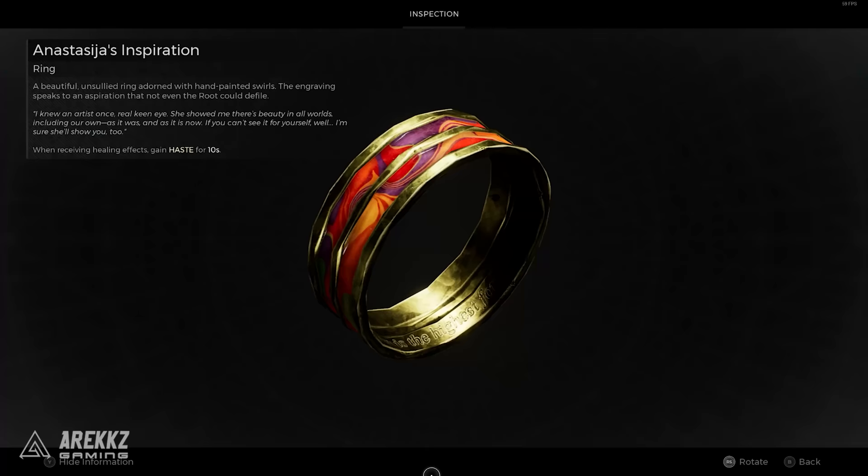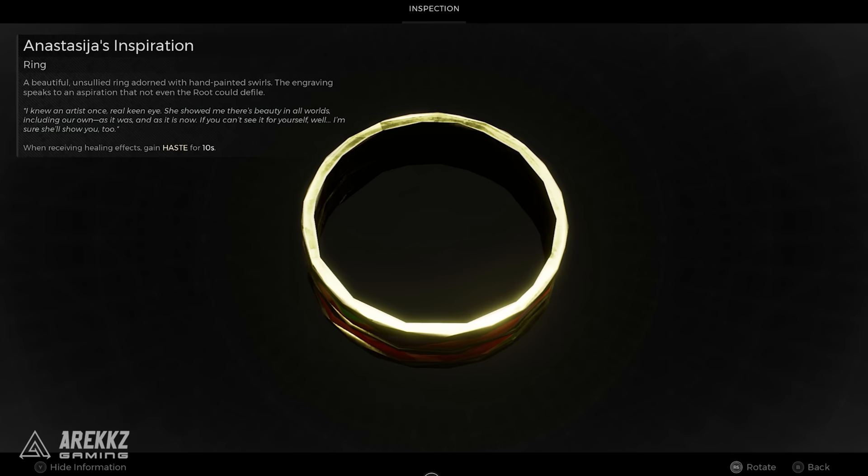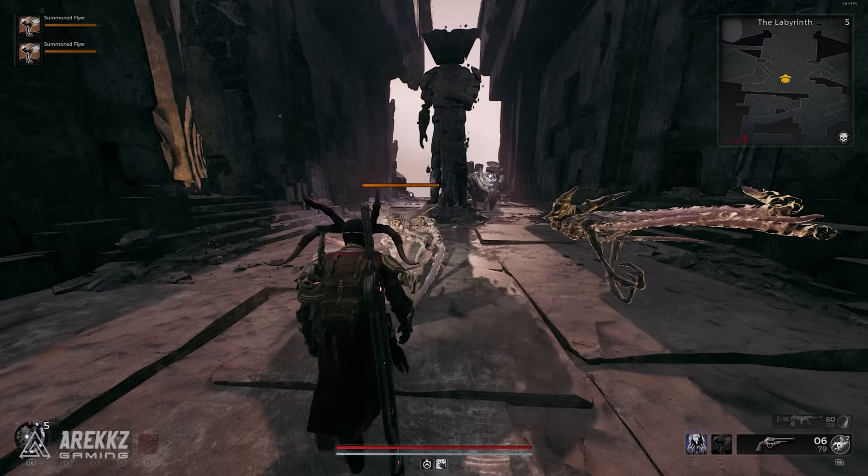However, the Anastasia's Inspiration ring is actually insane with this class. It has an effect where when you're receiving healing effects you gain haste for 10 seconds. The constant health regeneration from the Summoner's trait card means that we will always have that haste buff active.